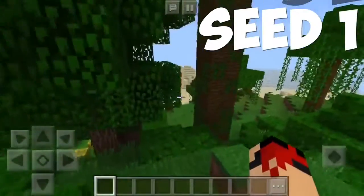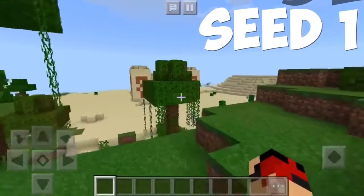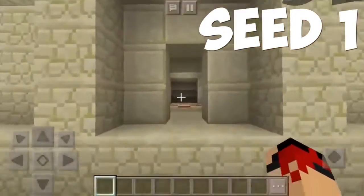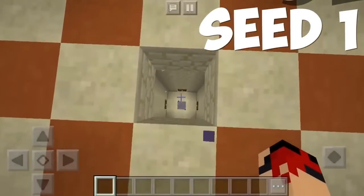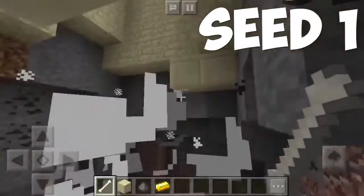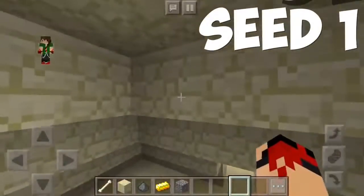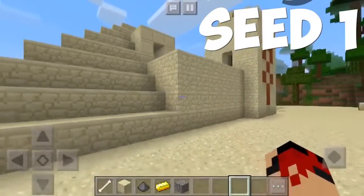Here is our first seed, marking it off with the top 10. This is a desert temple literally right at spawn, which is very very cool. Not many of you guys would have seen that because normally desert temples tend to be in the middle of nowhere. Look at this awesome temple — I forgot I wasn't in creative, and if we jump on this pressure plate, as expected everything is gonna blow up. I never actually got to see what's inside the chest, which is not great, but you guys can take a look at the seed for yourselves. It's pretty cool.